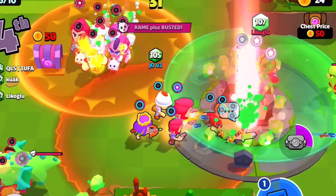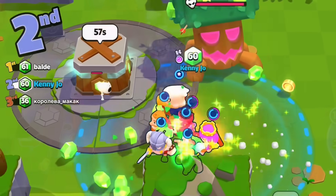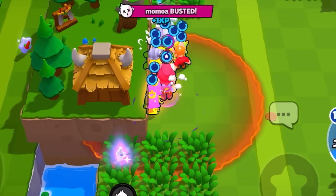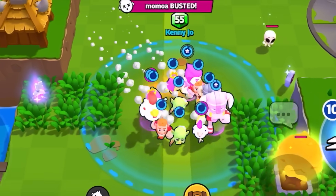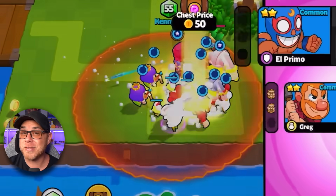You can also collect free chest keys in battle by busting other squads and the largest monster in the match. Keep in mind these keys will drop just like gold and gems, so try to avoid running away without collecting them, because other squads will try to steal them.